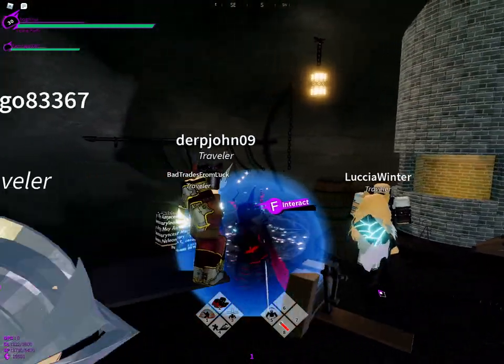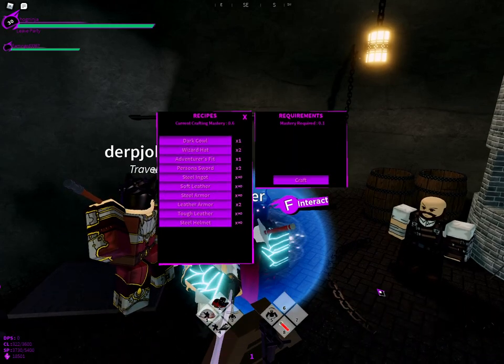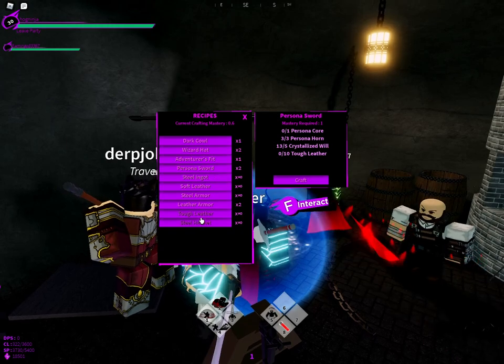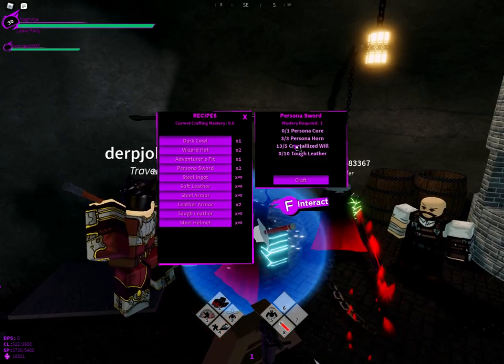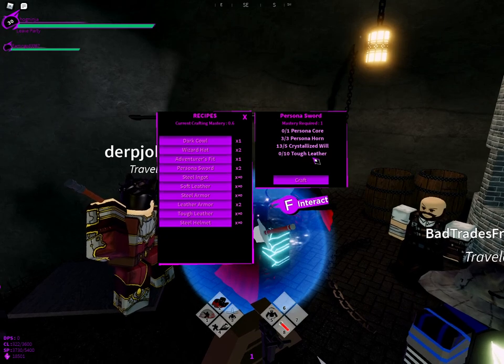Hey guys, I just want to make a video on how you make your persona sword. A persona sword drops from Hades — yes, you heard me, it drops from Hades. You'll need a persona core and three persona horns. You'll also need some crystal wheels, which you also get from Hades.